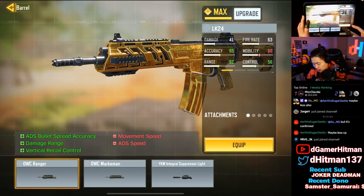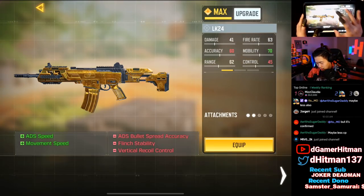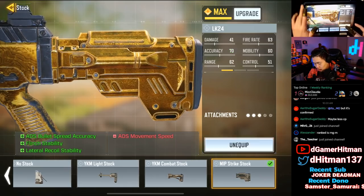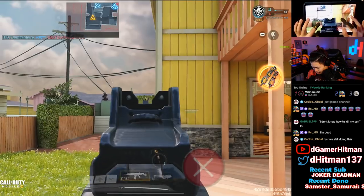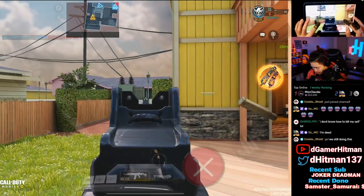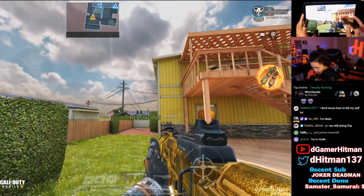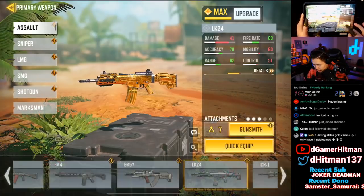The LK24 — yeah, it looks pretty bad base, but if you add a mag and change the barrel it looks pretty good. Most people use an Incro Suppressor, so that's what we'll do. Strike Stock here — that looks a lot better. The iron sights are terrible, but the gun skin itself looks fantastic, especially when you reload — you can kind of see two mags, which I love. That's the LK24.